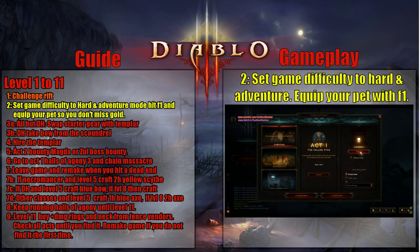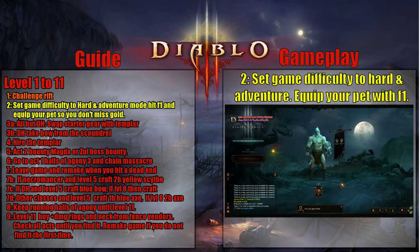Next, choose game settings, go to hard, go to adventure mode, and start your game. Don't forget to hit F1 to set your pet. The pet will collect gold for you automatically.